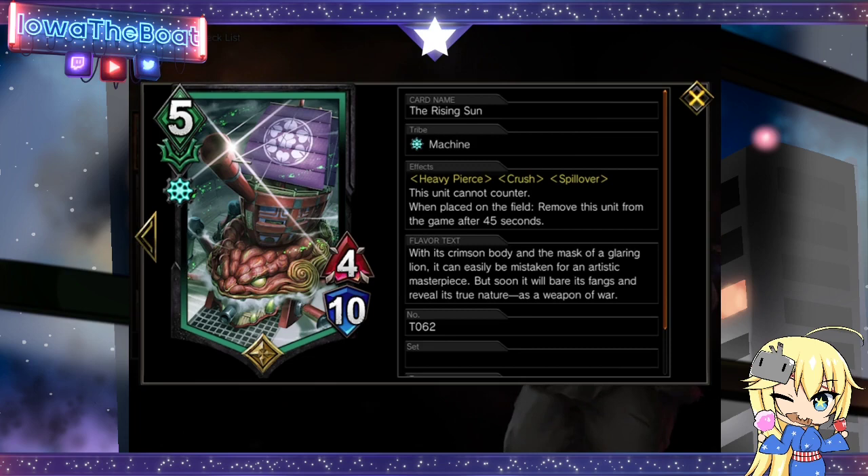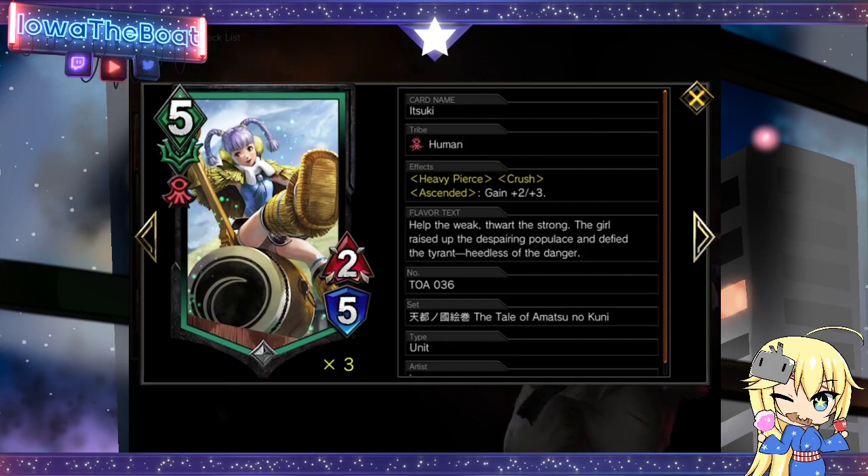When placed on the field, this unit will remove itself after 45 seconds. A card I added to this decklist that other players probably weren't playing was Itsuki. Itsuki is valuable because it has the same abilities as the boat, except for the Spillover part. So this card can effectively become your win condition, allowing you to have 6 cards instead of 3 to make your win condition more consistent, with synergy already working with more cards.